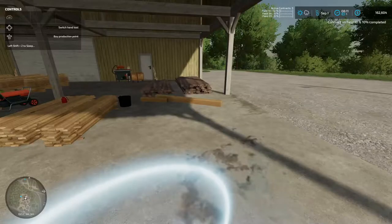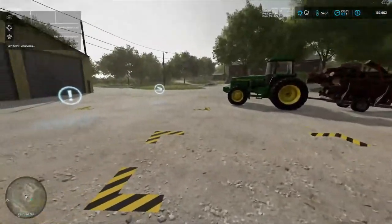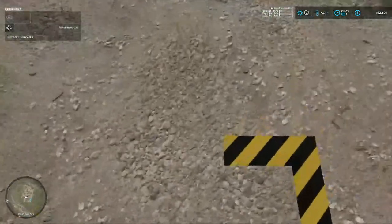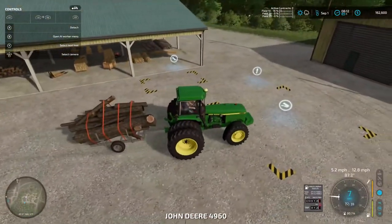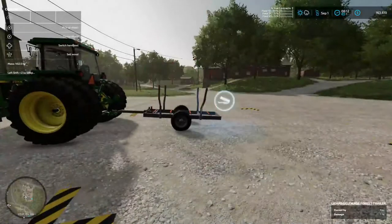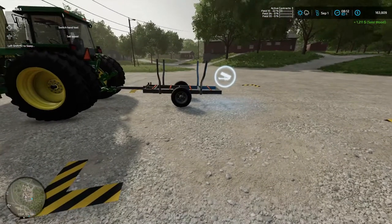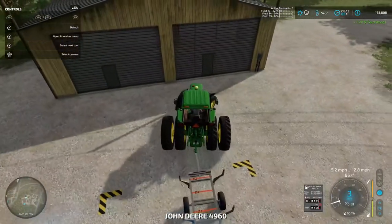It's a hundred thousand to buy the production plant. Well, if we buy it we can - we can't do it right yet, we'll do it a little bit later. Right now we just want to sell some wood and get some crops in the ground. Let's see what this brings - $1,211. Okay, not bad at all.